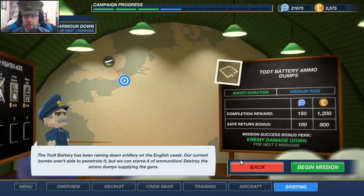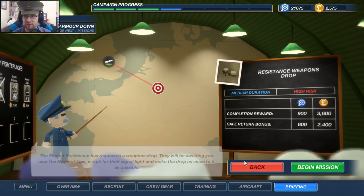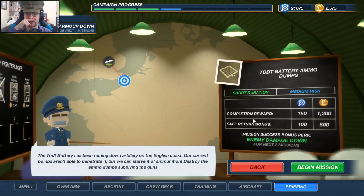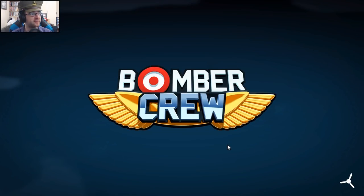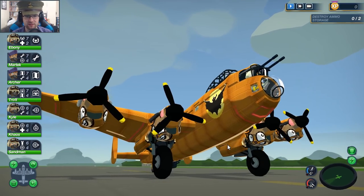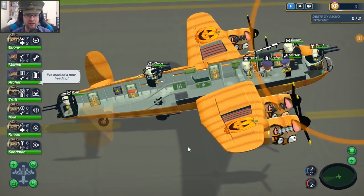Ammo dump, enemy damage down — I want the enemy damage down. We'll do a nice simple mission to begin with. The tot banner has been raining artillery on the English coast; our bombs can't penetrate it, but we can starve it of ammunition — destroy the ammo dumps supplying the guns. There's also R to go to ammo box, F to go to medical rest, and P for pilot station. And there's our slow down time button.